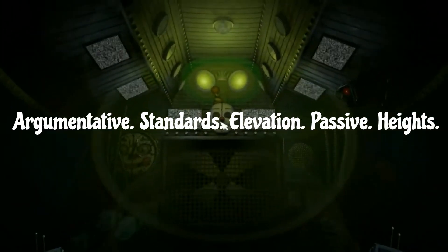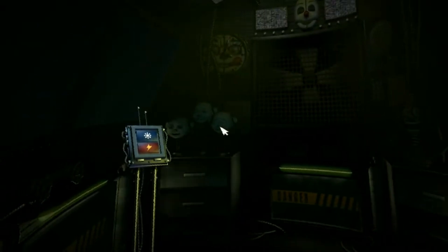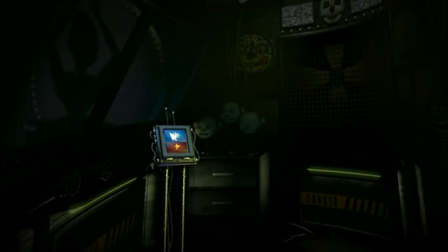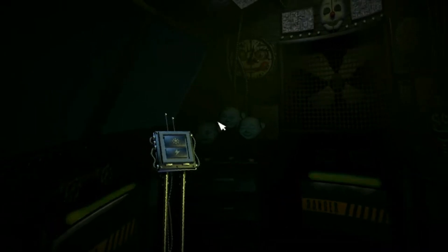Argumentative standards elevation passive heights. In FNAF Sister Location on Night 2, when Hand Unit glitches out, this audio is heard but garbled. When ungarbled, he says: "Argumentative standards elevation passive heights." It is unknown what it means.